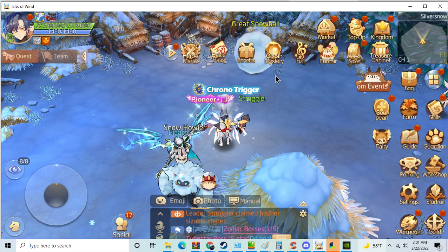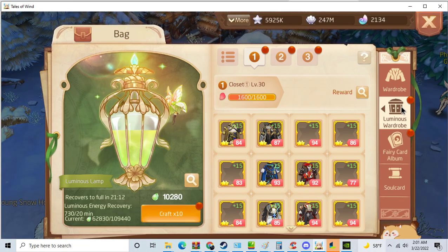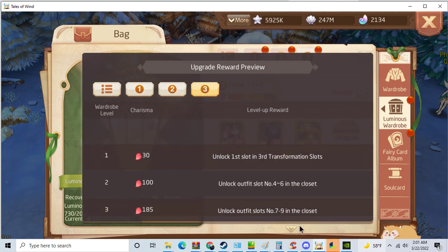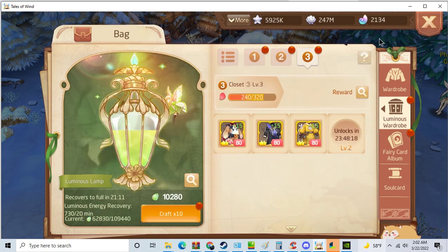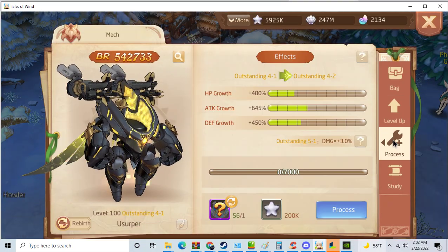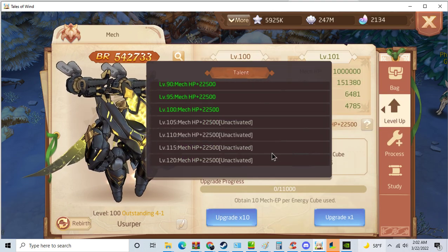The luminous wardrobe also updated — there are more slots now. You can get up to 30 slots on your wardrobe, which is a lot. That's like a thousand attack. The war mount level for mech also updated, and the level seems to go up to 120 now.